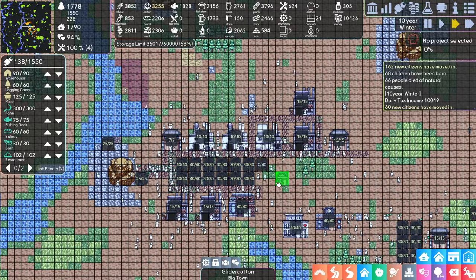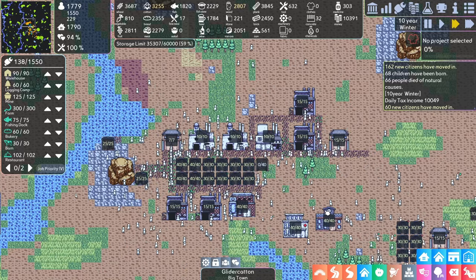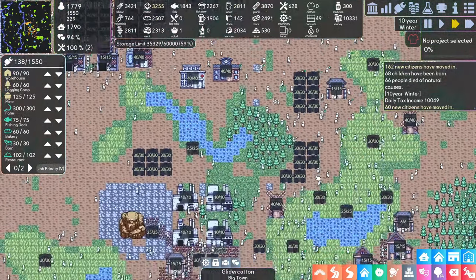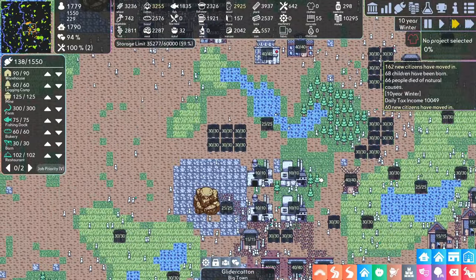Hey everybody, it's GliderCat, and it's time to play. In this video, we're going to take a look at a game called Crowded Blue Dot. It's been available in early access on Steam for a while now, and at the time of this recording, there is a free demo available that you can download and try out the game.